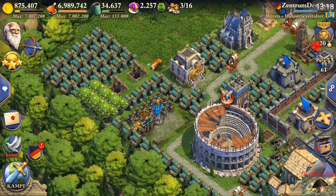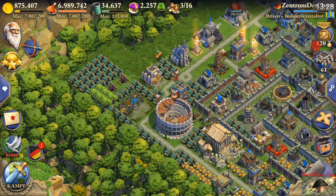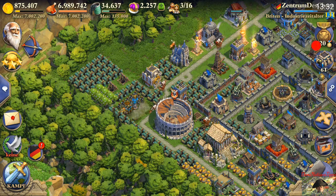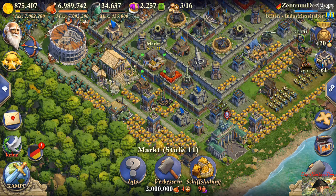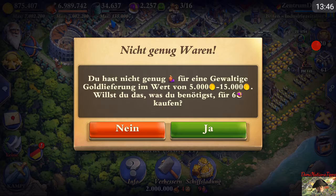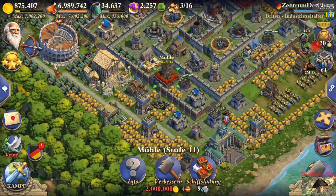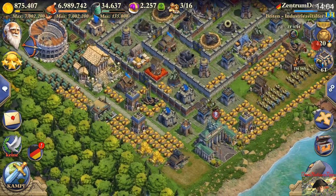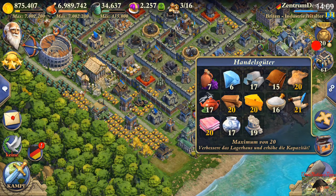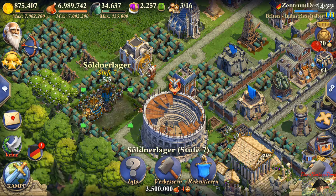Metal and cider you can nearly always gain at your mines and trees every four hours, giving you an essentially infinite supply. I always spend them just like diamonds: cider I use at my markets to get gold shipments worth between 5,000 and 15,000 gold each, and metal I use to get food shipments also worth 5,000 to 15,000 food. Fur and leather are not as important, but diamonds are the most valuable, followed by cider and metal.